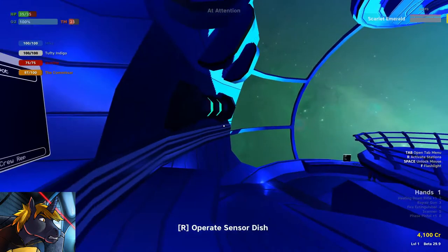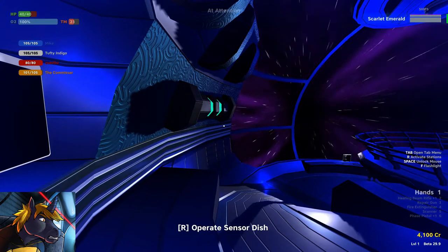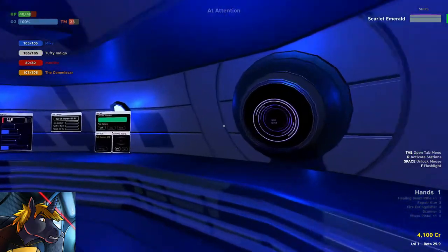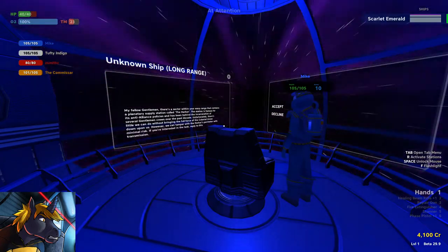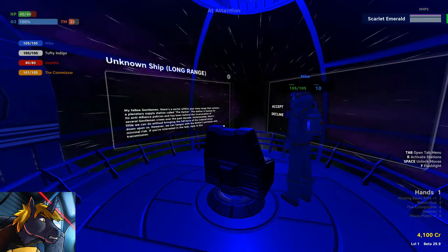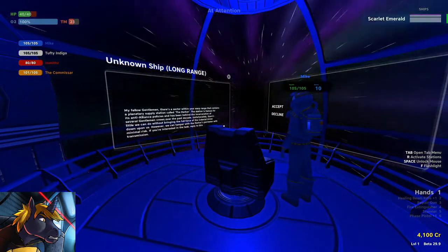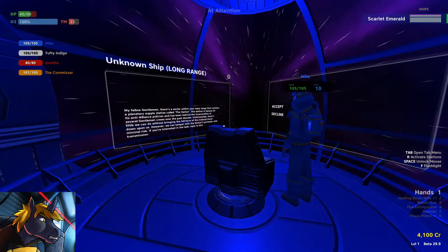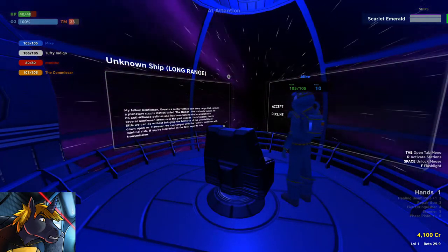It looks pretty from the outside, which is kind of ironic. The cloak survives the jump — we no longer appear cloaked in hyperspace, but I can still hear the cloaky noise and the blue lights are still on. We receive a transmission: there is a sector within warp range — a planetary supply station called The Harbour. This station favours anti-Alliance policies and has been behind the incarceration of several gentlemen crews for the past decade.